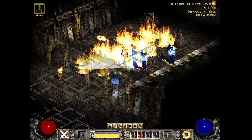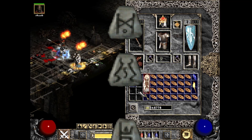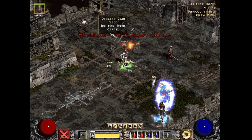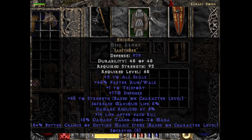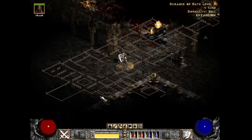And the number 1 runeword is Jah Ith Ber — the Enigma. Anyone who has played Diablo II Lord of Destruction knows this runeword by heart; people have even gotten these runes tattooed on them. This runeword is on a tier of its own. Giving every single class access to Teleport would make this item top tier on its own. Adding 2 to all skills, 45% faster run walk, tons of strength, tons of magic find, and even 8% damage reduction makes it an SSS tier runeword.